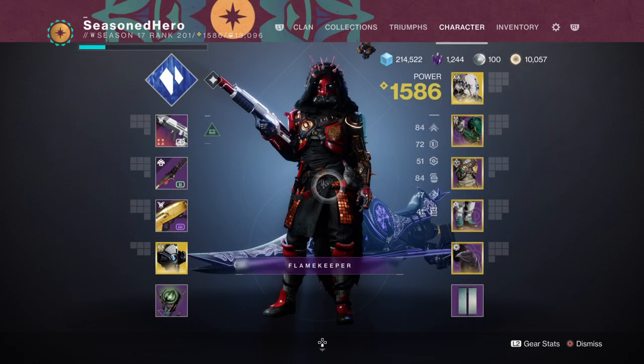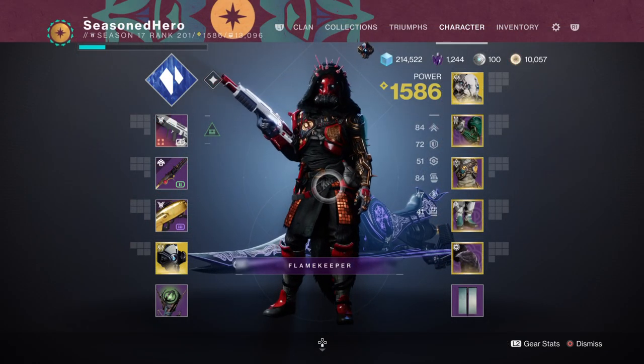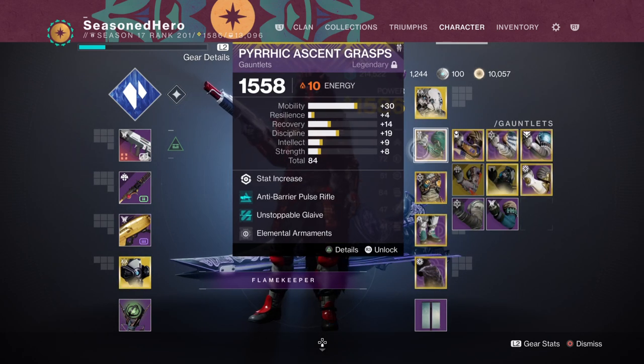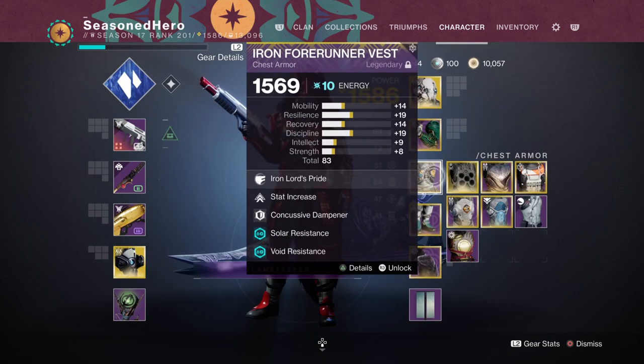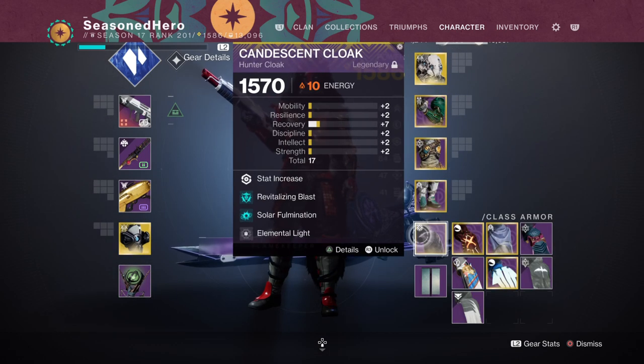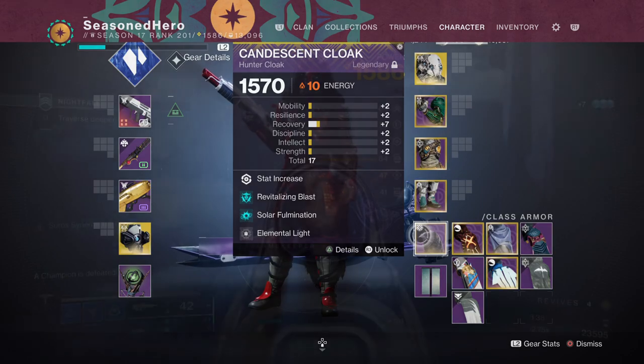Now with the main bases covered, let's look at the mods we're using and how they play within the build. For Head: Mobility, Glaive Ammo Finder, Stasis Siphon, and Elemental Shards. Arms: Mobility and Elemental Armors. Chest: Mobility, Concussive Dampener, Armored to the Teeth, and Font of Wisdom. Legs: Rocket Scavenger, Invigoration, and Powerful Friends. Cloak: Hands-On, Revitalizing Blast, Solar Fulmination, and Elemental Light.